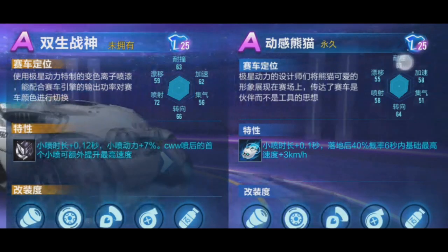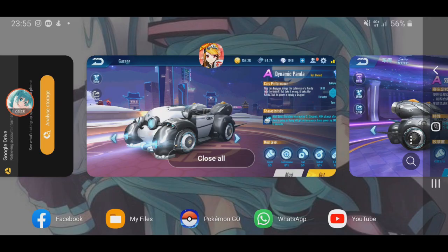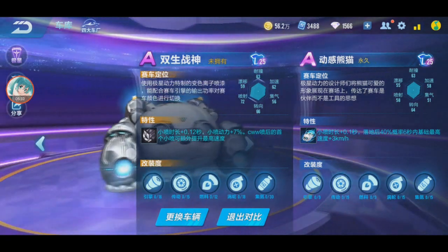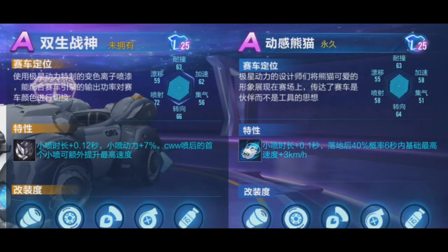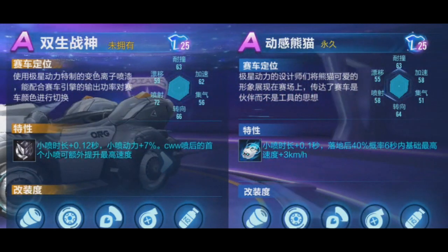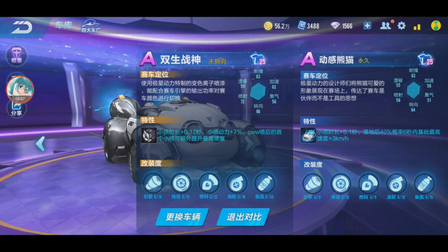Stats comparison: 63 vs 55, 59 vs 58, 72 vs 58 - that last one is the thruster. Twin Aries thruster is 72, Dynamic Panda is 58. Turning is 64 vs 66, that's normal. Other stats around 51 to 68 - not much difference elsewhere. It's mainly the thruster that's significantly lower, so this car is probably not as fast.